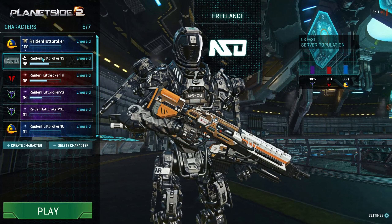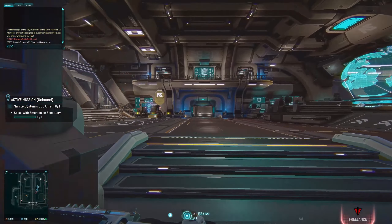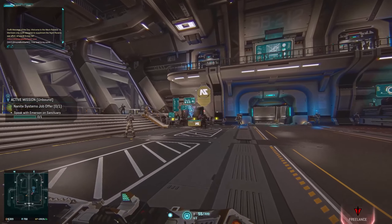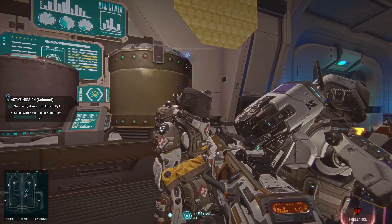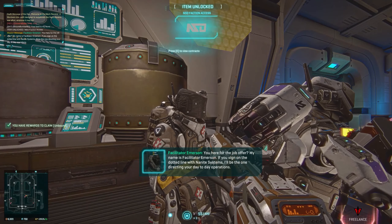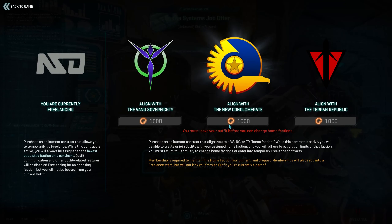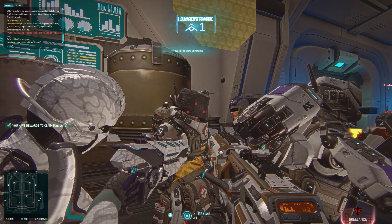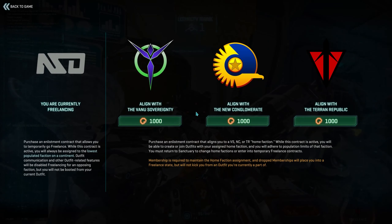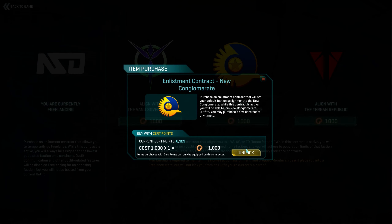When they were first released, it was a members-only faction that you had to pay for. Every time you logged on to a continent, you'd be assigned to the lowest populated faction. As the lore behind the NSO guys are mercenaries, this update makes them free to play. However, members still have a big perk: free-to-play players get to access all NSO weapons and vehicles, but members get to choose the faction they play for and join or create outfits for that faction. Free-to-play players still get assigned to the lowest populated faction — freelance mode, if you will.